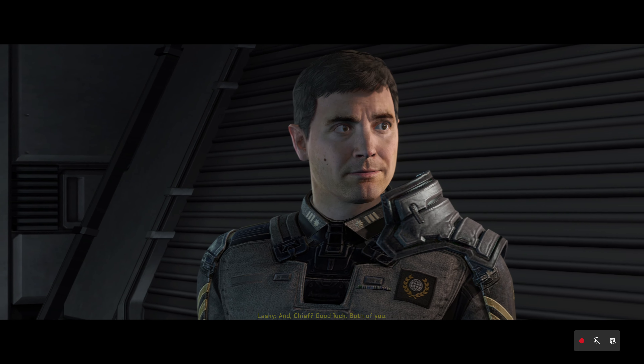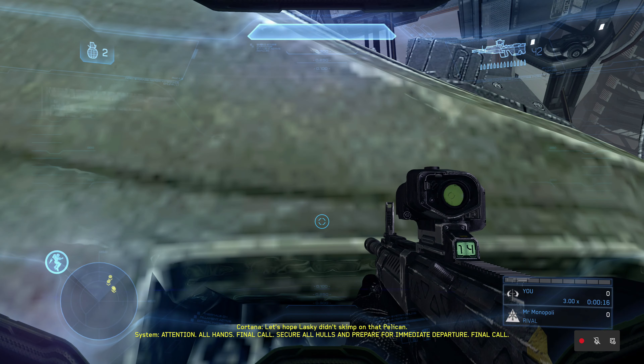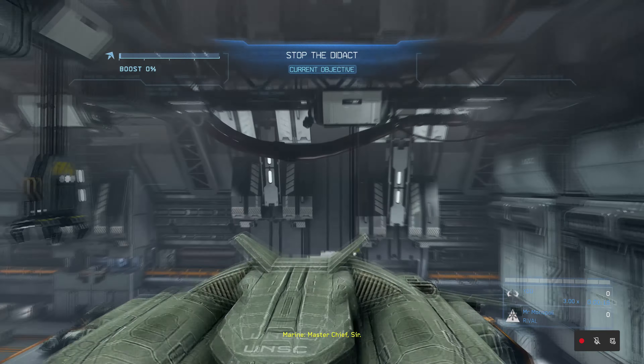Hello everybody and welcome to the sixth video on my Halo 4 Legendary Walkthrough Guide. In this video we'll be doing Shutdown. We're going to get started by going over to the pelican and exchanging a few weapons. We're going to want to pick up a DMR and a railgun, then go over to the other side to get some more ammo as well. Just make sure you also have a jetpack before you go, and then when you're ready, feel free to get into the pelican so we can continue on with the mission.